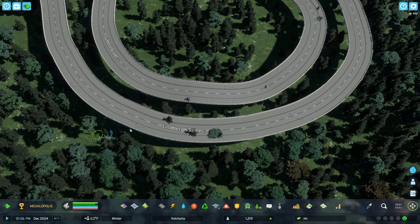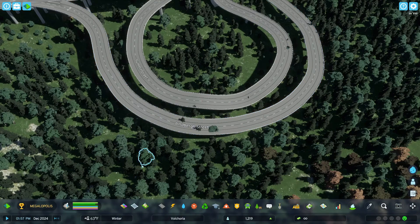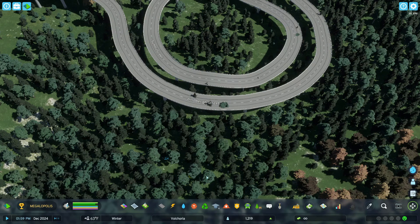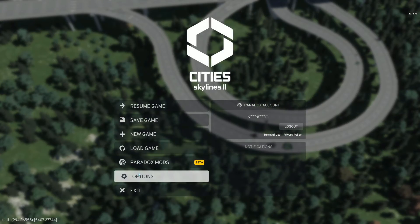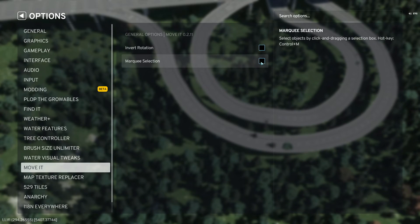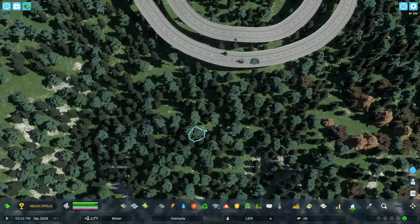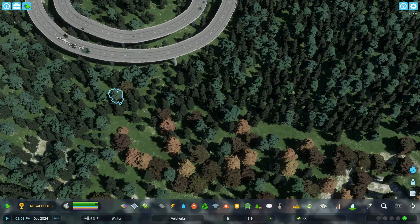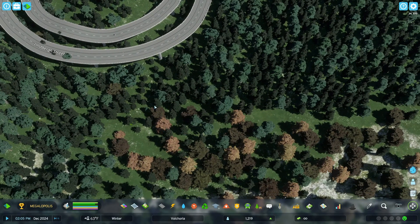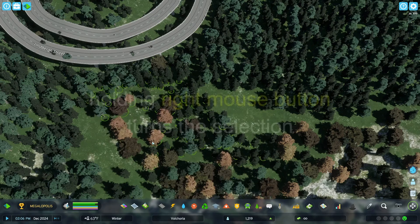Get this tree out of the way. Another thing — if you want to highlight a group of trees, click your Move It mod. You'll notice that I'm not highlighting, so you have to come into your Mods Options, find Move It, and check the checkbox for marquee selection. Sometimes when you start your game or you add new mods, you're going to have to check that box again. I'm sure they're working on it.